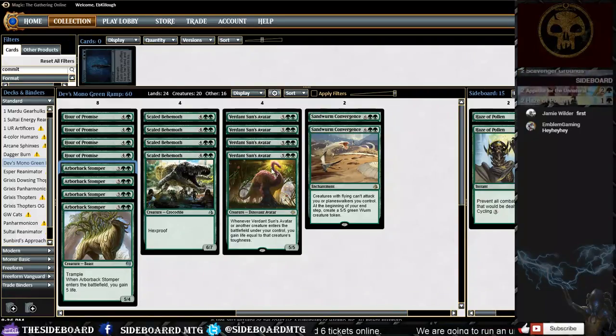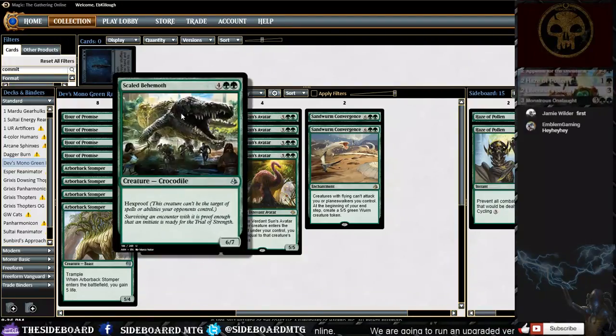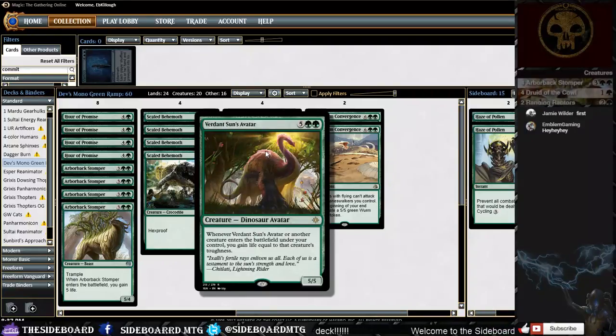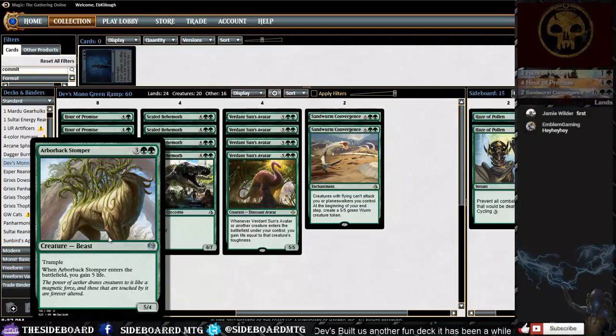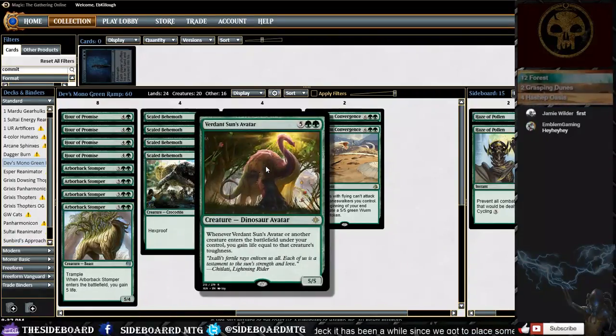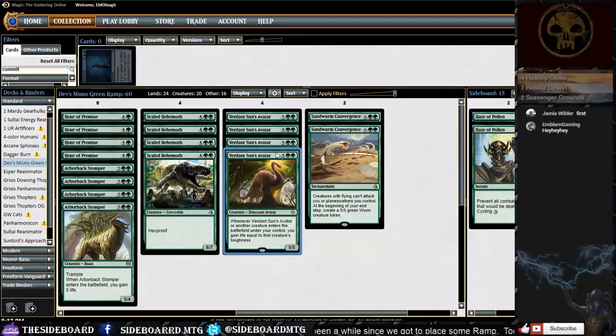Moving up the curve, we have a lot of six, seven, and eight mana cards. Scaled Behemoth is one of the straight upgrades we would swap out for Carnage Tyrant. Verdant Sun's Avatar looks like it'll sometimes just gain five life and then eat a Harness Lightning, but if that's the only creature we have we may just die on the backswing. It's a bit like Arborback Stomper — all these big five, six, seven, and eight mana spells. I'm not sure how much I like having so many copies of these large spells.